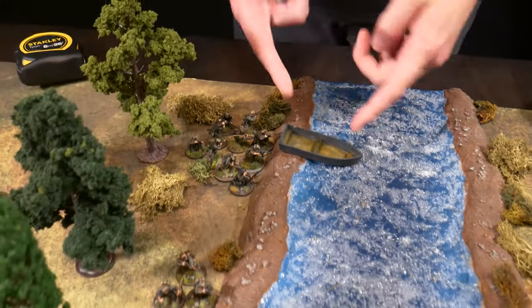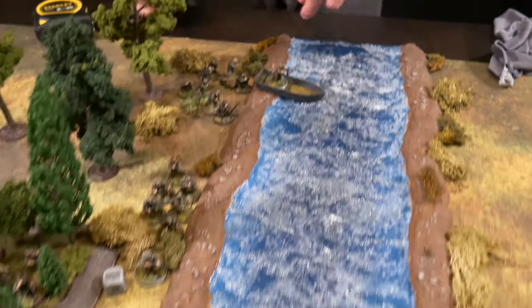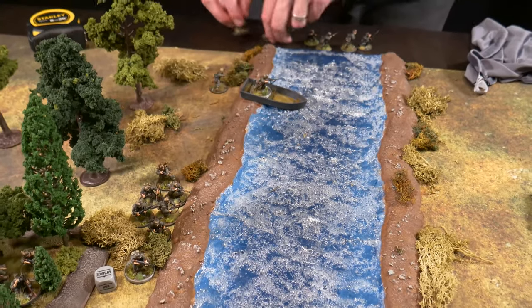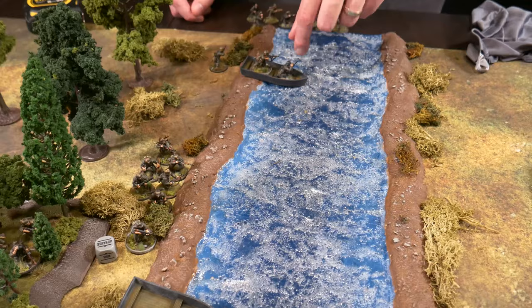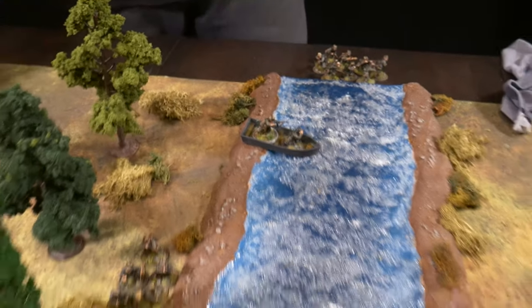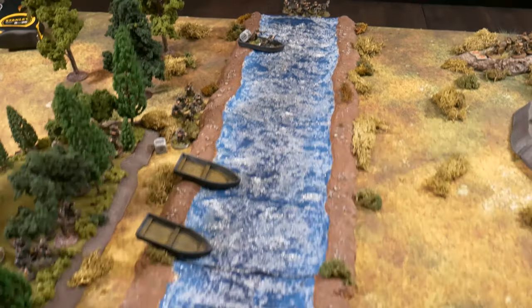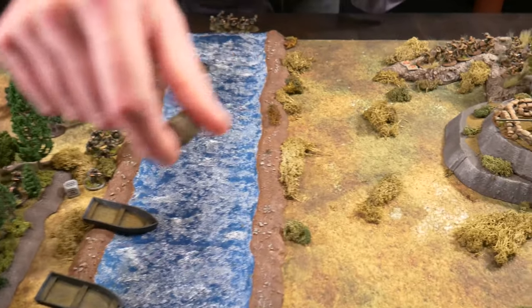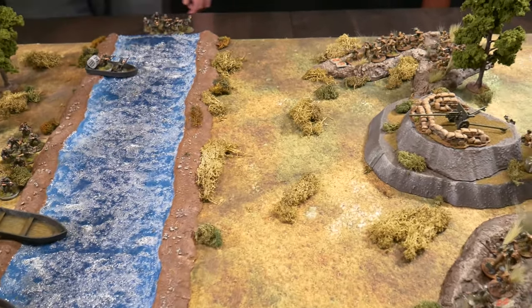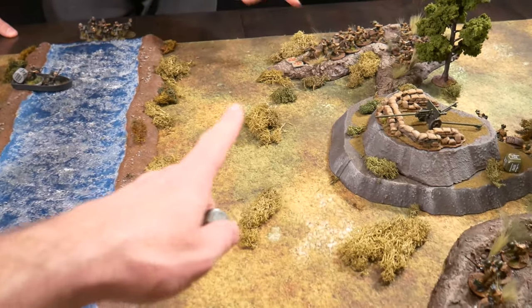A German die — pioneers board one of the boats, just putting the NCO and a rowing partner in. They get a run order. A Soviet die comes up — an inexperienced squad fires at the boat. They pass their order test needing a six. All rifles at long range, hitting on fives. They score four hits with the anti-tank rifle attachment, and with a four-plus penetration the boat catches fire.